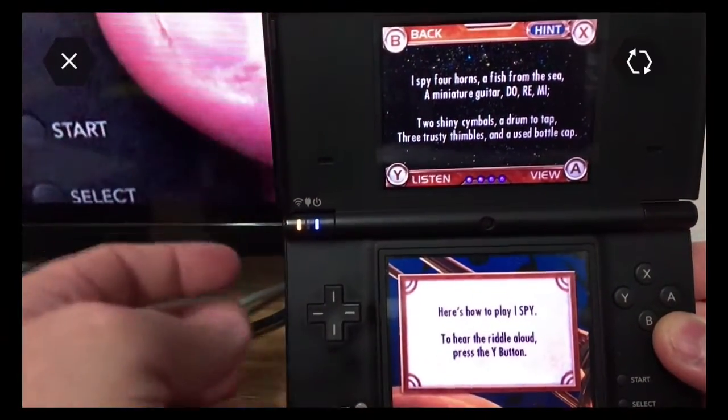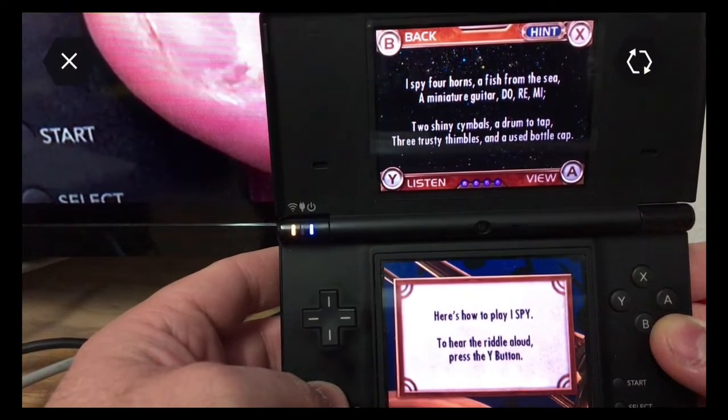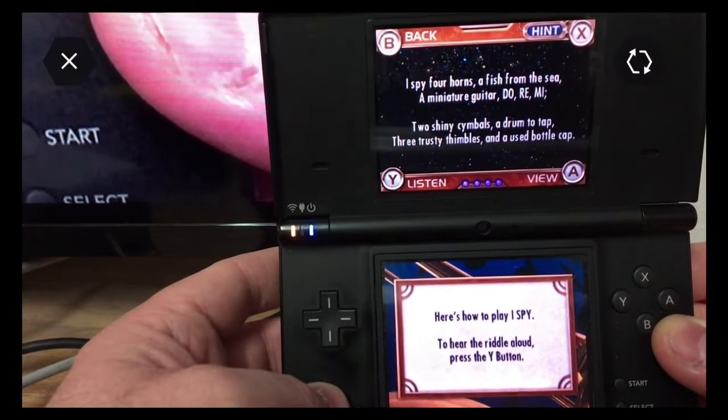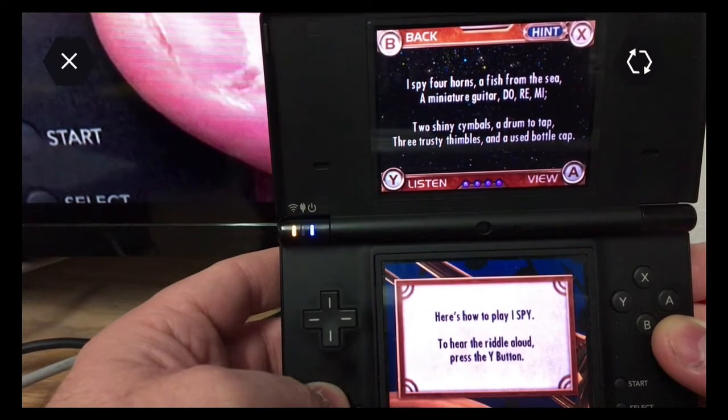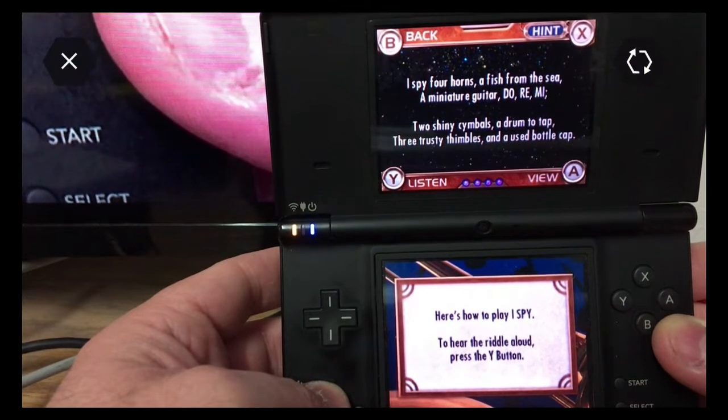I spy four horns, a fish from the sea, a miniature guitar, Do-Re-Mi, two shiny thimbles, a drum to tap, three trusty thimbles, and a used bottle cap.